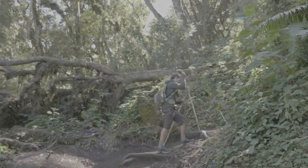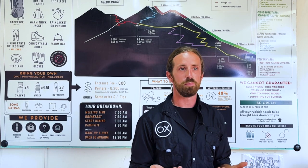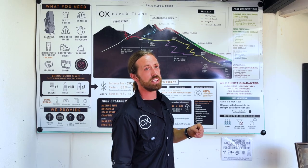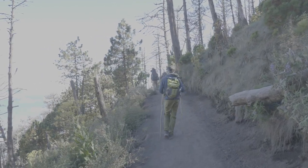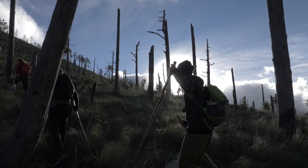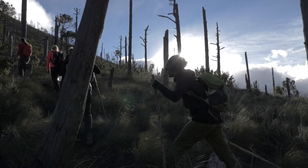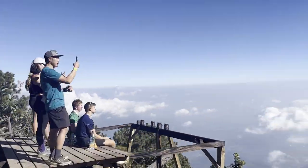The good thing about the cloud forest is there's shade and there are switchbacks going up, so it's much easier and more enjoyable hiking. Then we enter the alpine zone. From the lunch spot we've got maybe another half-hour of steep switchbacks. The goal is to get to camp, which is in the alpine zone, around 2:30, so we can have an hour's rest before we go to Fuego.